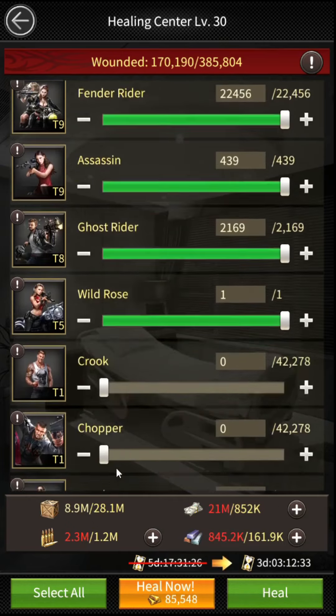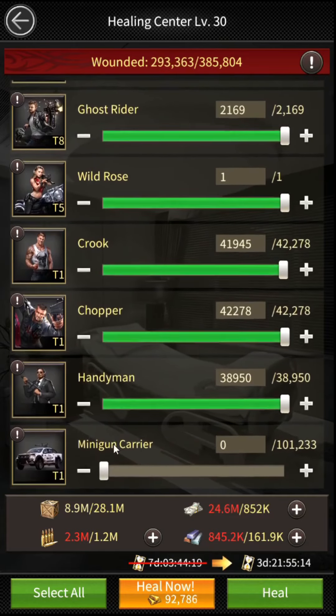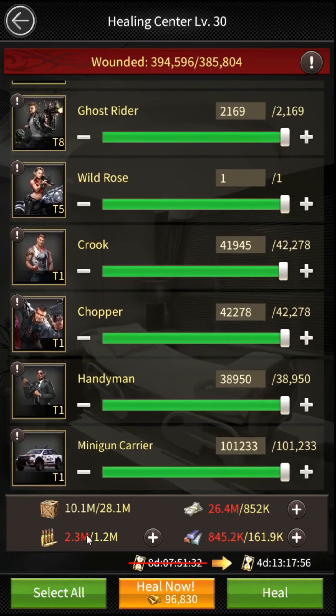As you can see, this is the amount of troops that I have wounded. Let's see first how much resources it requires to heal these troops. So let's move toward the hospital — as you can see I am choosing all troops to heal and the resources are increasing as we put more and more troops. So this is the final resources required for healing my troops without applying the trick.